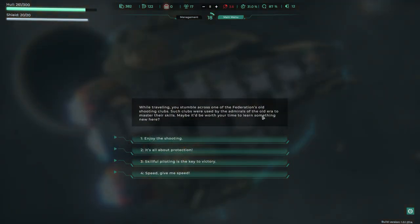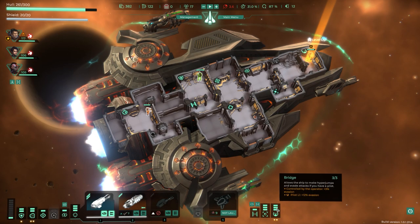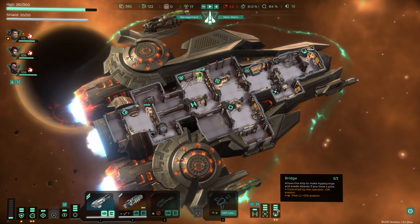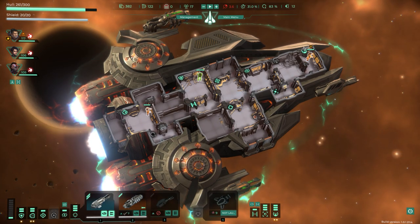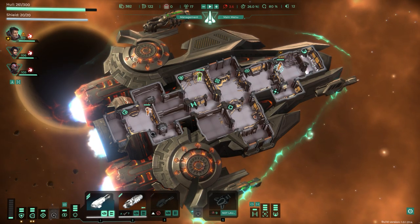This encounter is a pick-what-you-want ship upgrade opportunity: cockpit, hyperdrive, shields, or weapons. I choose to upgrade the cockpit — that's now maxed out. The pilot gets plus 12% evasion, bringing total evasion to 31%. Even without someone at the helm I still have 26% base evasion.